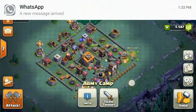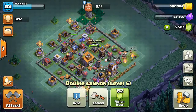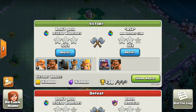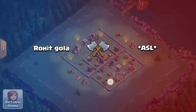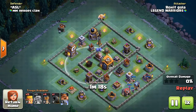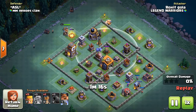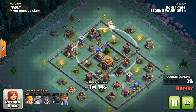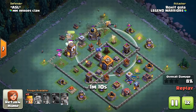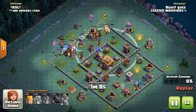Even with my Double Cannon in upgrade, I still get three stars and victory. First I start to destroy the maximum destruction points — the Roaster and the Giant Cannon. I deploy the Battle Machine and Giants first, before the Cannon Carts and Barbarians.